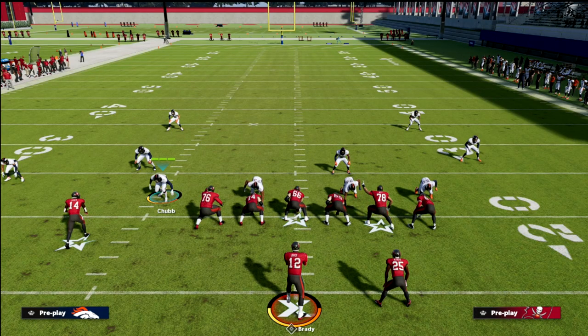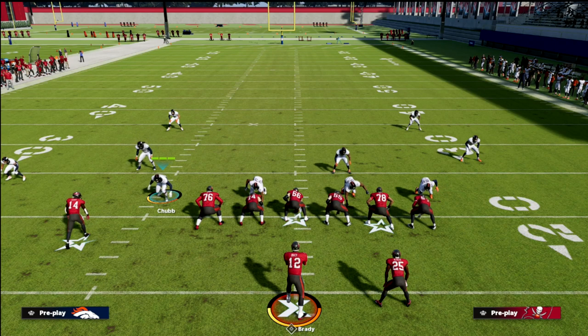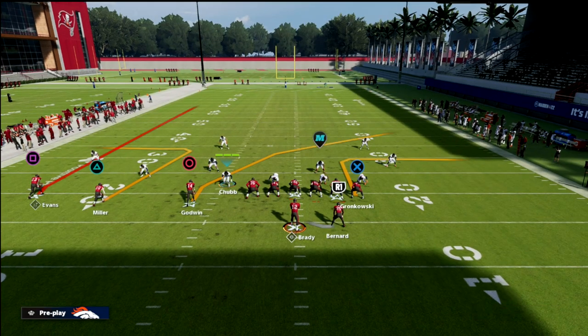What you have to understand about trips tight end is that it kind of hinges off of two primary receivers — the tight end and the inside slot. Those are the two main receivers. You can't user both of them, so that route is going to be guarded.